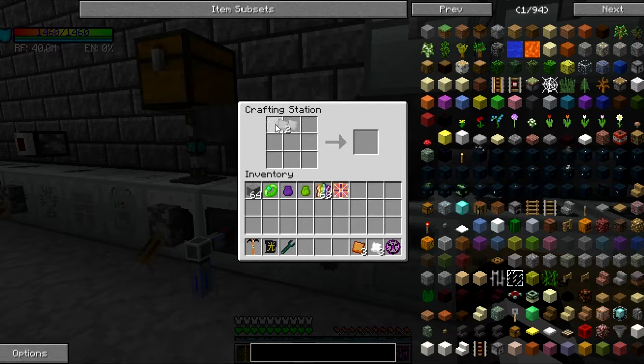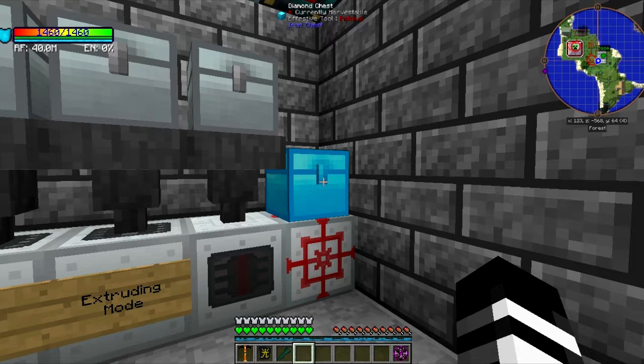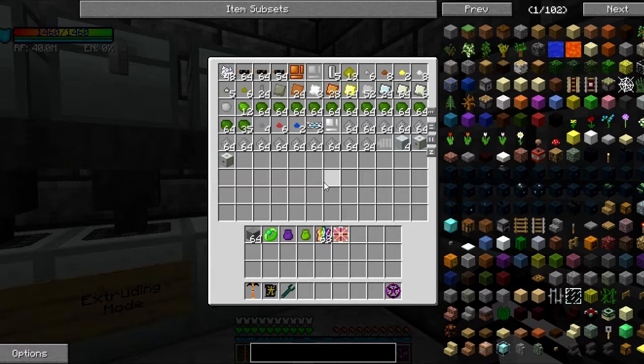You're always looking at them over there with this fancy AE2 system with autocrafting. You mad? I need a good way to automate making the pure fluix and stuff. I suppose we could probably add the AE2 stuff mod, but messing with configs is a pain, and adding a mod is going to be even more so. That mod is so much better, man.